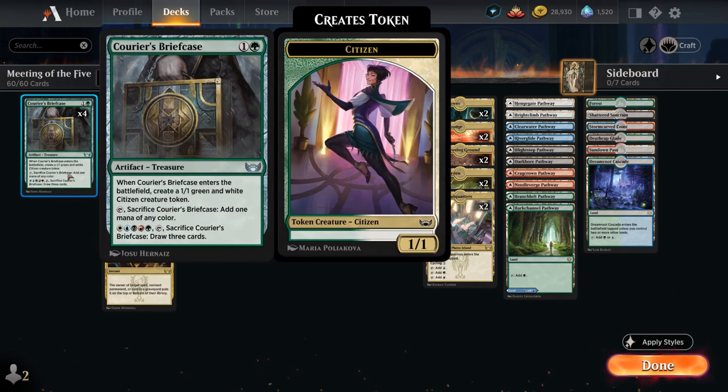Starting out at two mana, we have the full playset of Curious Briefcase — an artifact treasure we can sacrifice to add one mana of any color. It makes a 1/1 citizen when it enters, and can pay one of each color, tap, and sacrifice it to draw three cards, which can be a nice source of card advantage in grindier matchups.